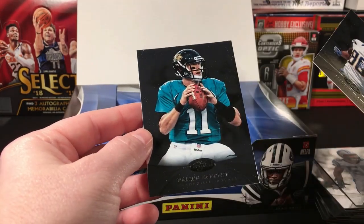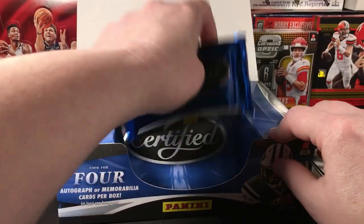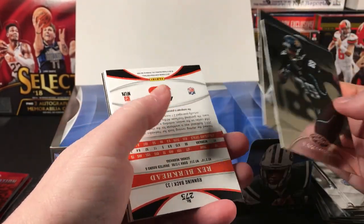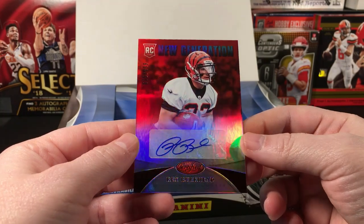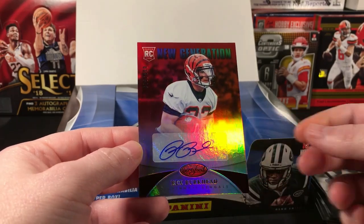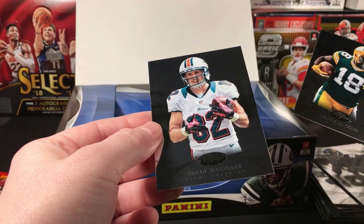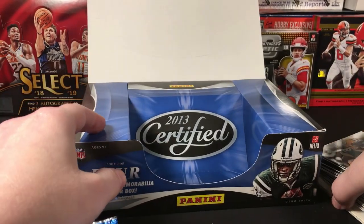Michael Floyd and Blaine Gabbert. Last pack — give me something good. Louis Nix, gonna be Rex Burkhead. Another red parallel — autograph to 999. That is a good-looking card. Cobb and Brian Hartline. Yeah, Brian Hartline. I've definitely opened better boxes than this but it's still fun — it's a fun break.